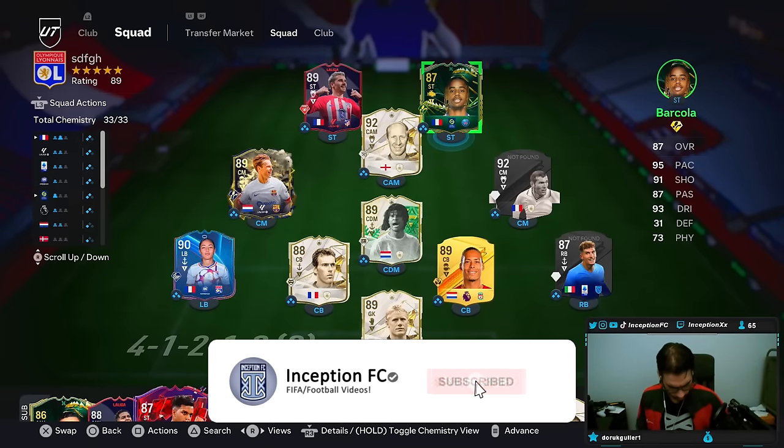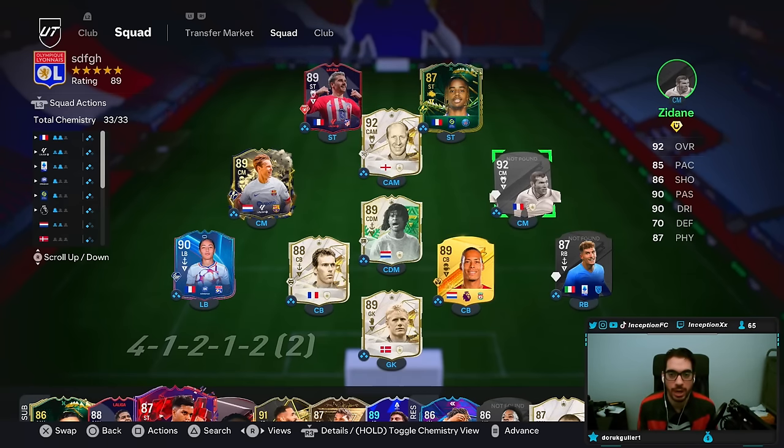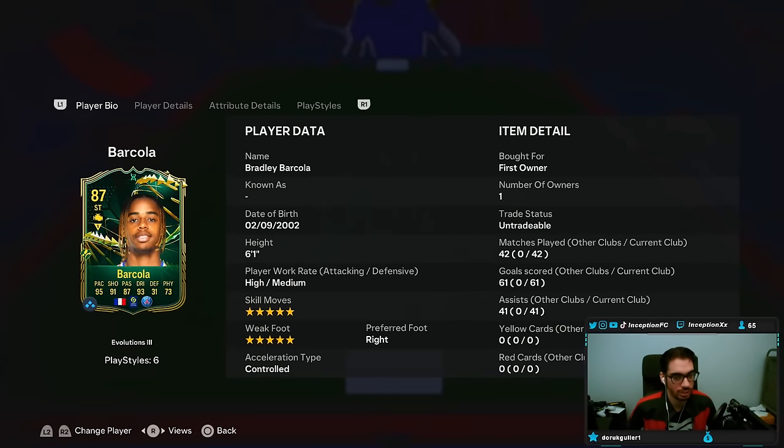Hey guys, what's going on? Inception here, and welcome to another video. Today we have the Barcola card to check out. I don't remember this guy's name because I don't watch PSG too much, but he's like a young talent that's actually really, really good. They're kind of on a cook session up top with Barcola, Dembele, and Mbappe from highlights that I've watched. But yeah, the card looks interesting — he's obviously been improved to a point where he's now a 5-star, 5-star player.